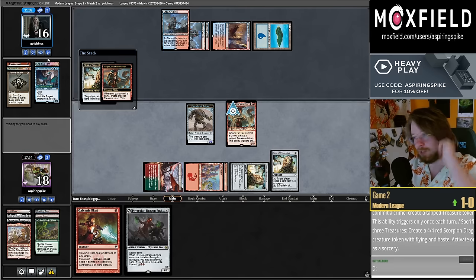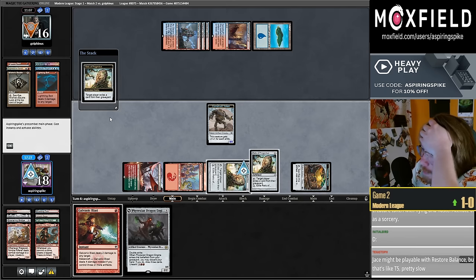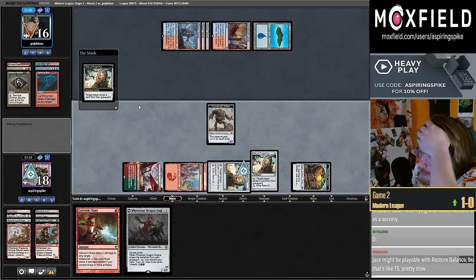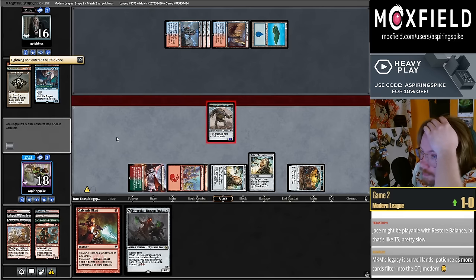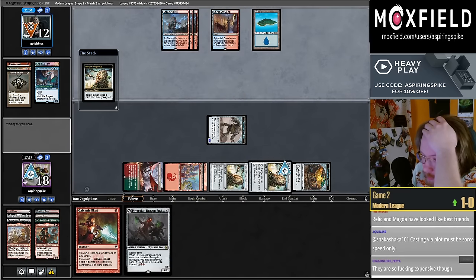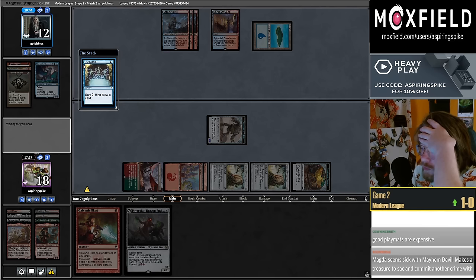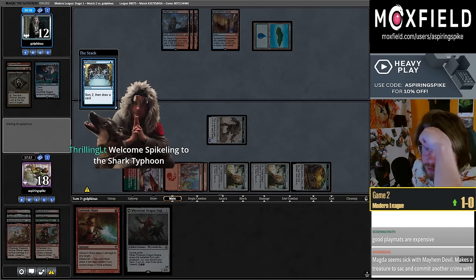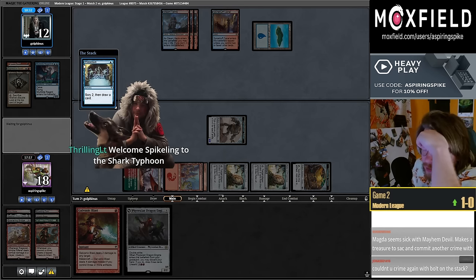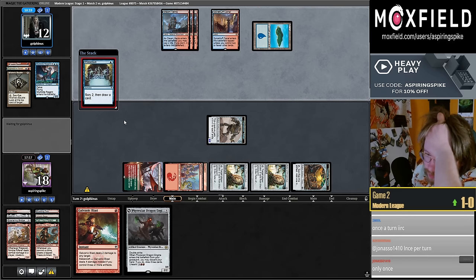The Heavy Play playmats are pretty cool — my issue with them is there's no art, but they're magnetic, they fold up, they connect with all your other stuff. Some people are having magic artists draw on the mats which is kind of cool. They played XL Lightning Bolt — so they're prioritizing keeping Delirium here. I can't get them off Delirium so I'll just tap this now.